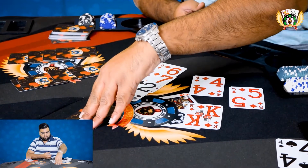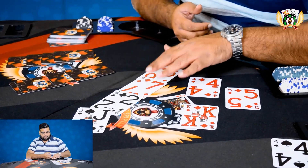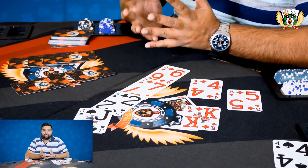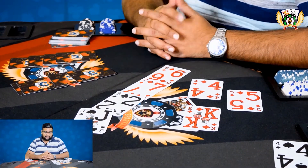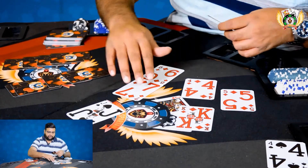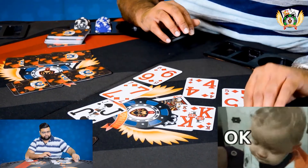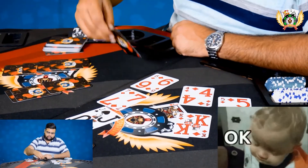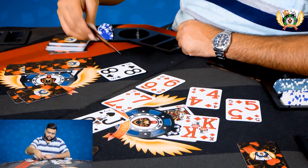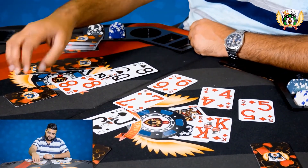Now let's see the second hand: a six of diamonds, a seven of diamonds, a two of clubs, and a pair of jacks. This is not a very good hand. The best you can take is the highest card, which is the jack. So here we will take the highest card as jack and discard the two.